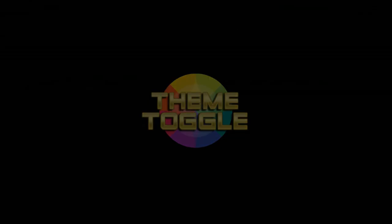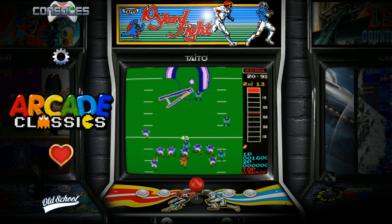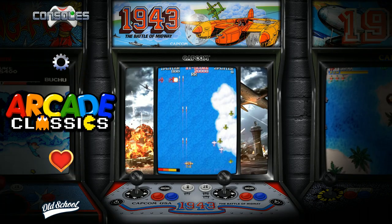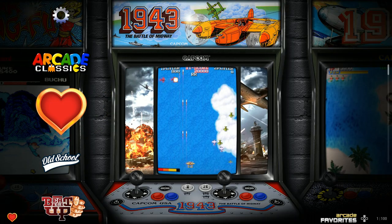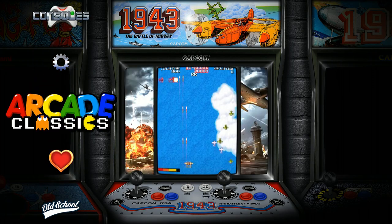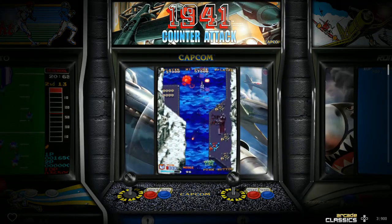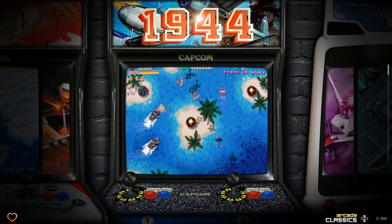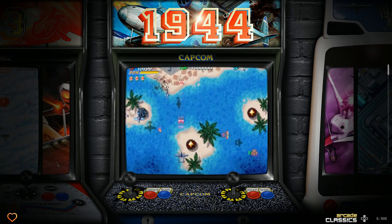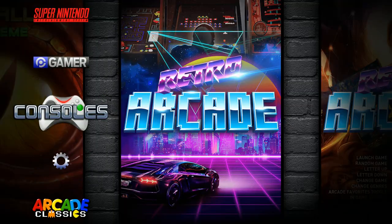You might be wondering what's the difference between this video and the video I made yesterday. This one is more of an all-in-one — it has those 1,400 games versus 475. Now it looks like we're back on wall again — a little bit less themes to choose from, just wall and wheel. Wall is where I think it's at. I imagine this is more of a less-configuration build and more just loaded with your favorite games.